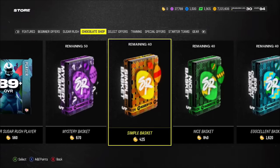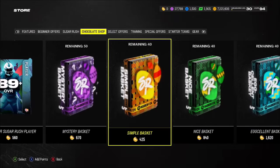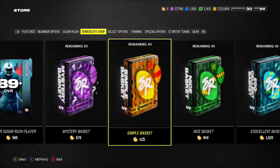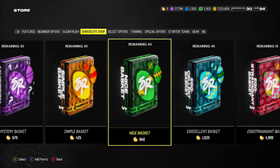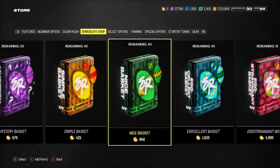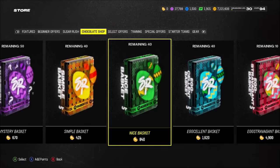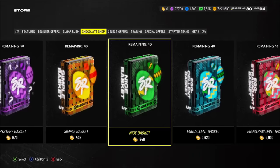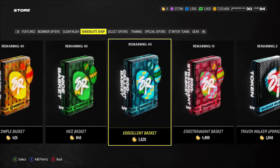These eggs are promo-correlated and will be some overall-plus guarantee. The Nice basket is 840 chocolates, which comes out to about 41,000 coins per egg. You're looking at needing roughly a 92 overall — they're 40,000 coins currently, with a 26,000 training floor — or a 93, which is 42,000 training. So again, you're hoping to see something over 90 overall guaranteed-plus out of the Nice basket.